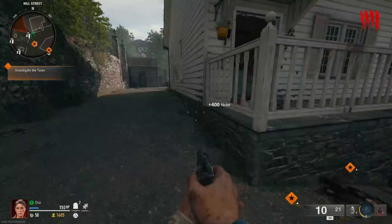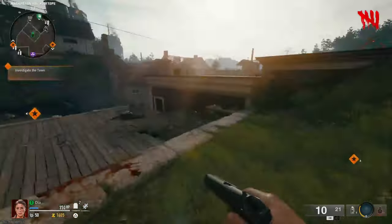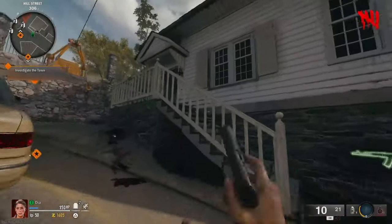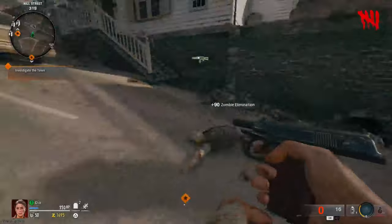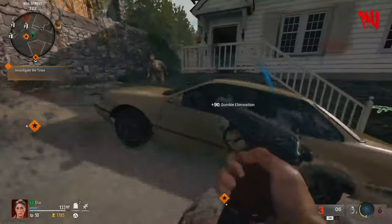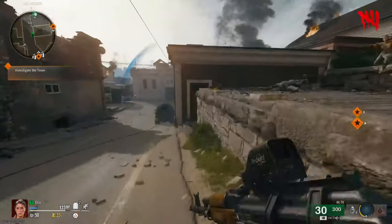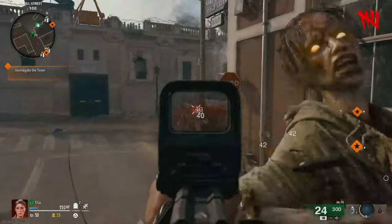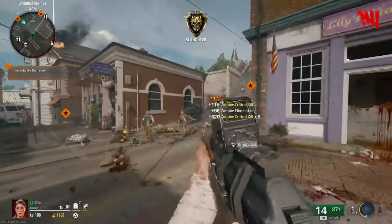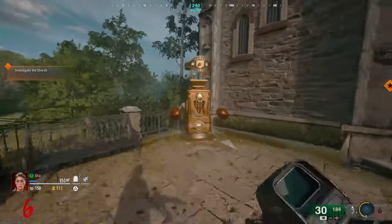I guess I am kind of useless at zombies. I need to get a wall weapon — I should probably get the AK too. Oh, the box is that way — I probably should go down that way first. The AK is cheaper so I'll just go buy that. One thing I do miss about regular zombies is that you don't get zombie points on hit — you only get points on the kill, so you don't accumulate them as fast.